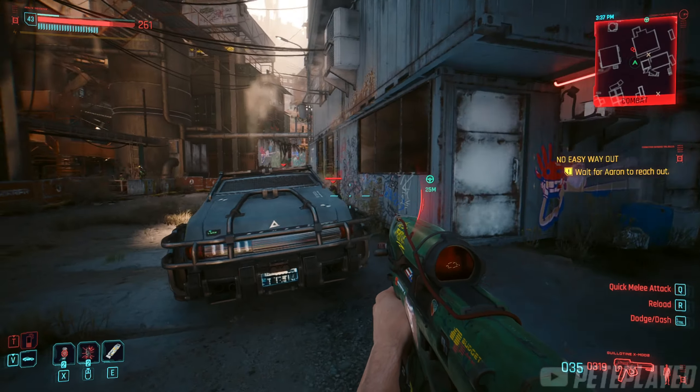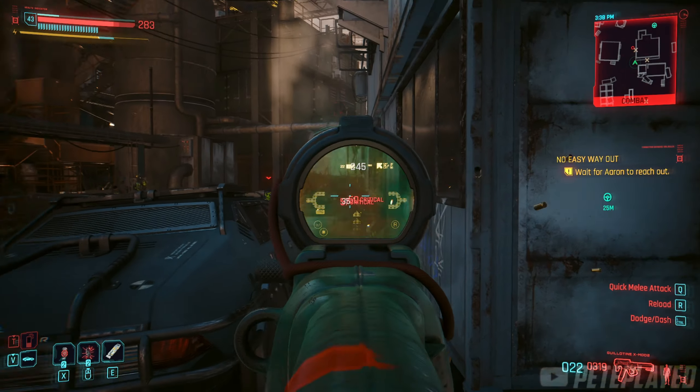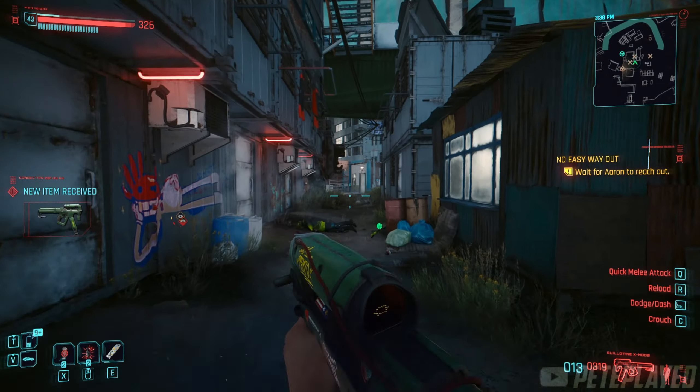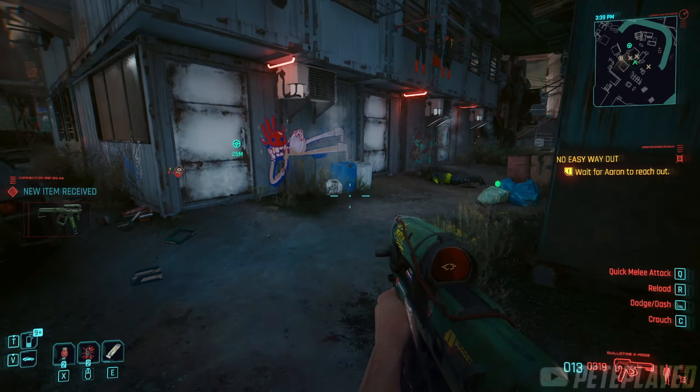Hey guys, PewPlayer back here again with another Cyberpunk 2077 Phantom Liberty guide and today I'm going to be showing you how to get another secret weapon, this time the Guillotine X mod 2 power submachine gun. Let's go get it.